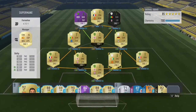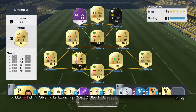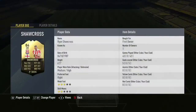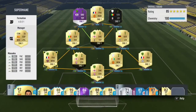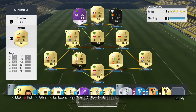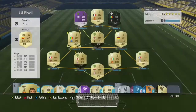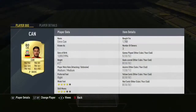We've got Eric Bailly with 81 pace as his main stat. In the left center back we've got inform Shkodran Mustafi — he's an amazing card, just so good. In the left back we've got Maa Suwak, a very sweaty player.